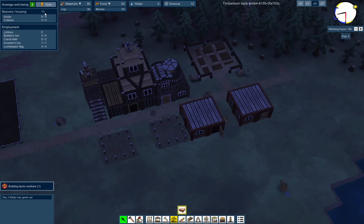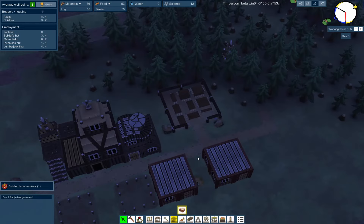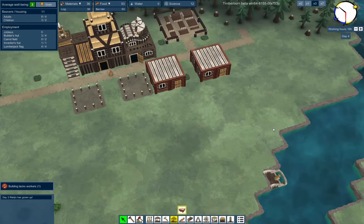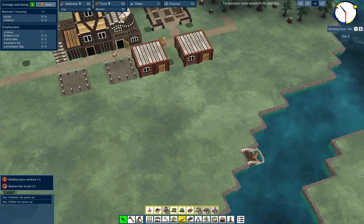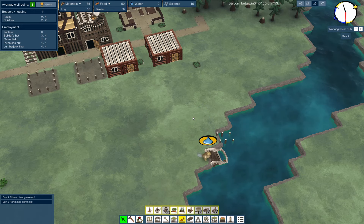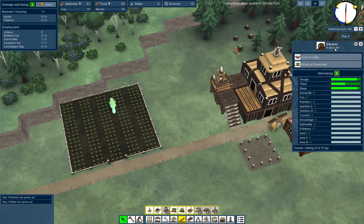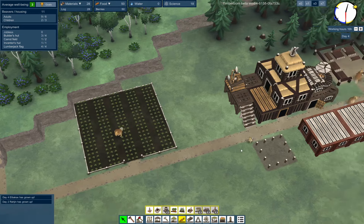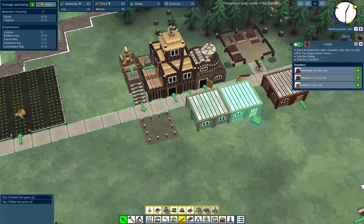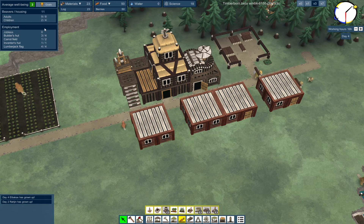We have a total of eleven - eight, nine, ten, yeah eleven. So that's three, three, six, nine, twelve. That would give us nobody sitting out in the wilderness. Might want to build some more housing or some more water. Oh looks like somebody grew here - so six days. Excellent. Lots of logs. Another house - that should be everybody housed now.